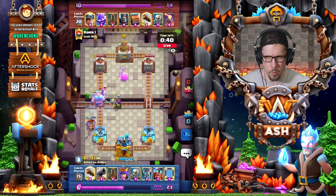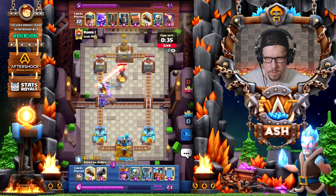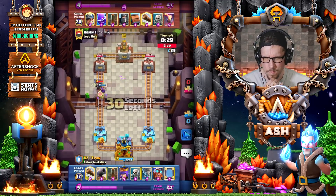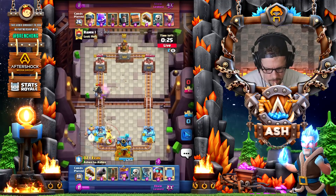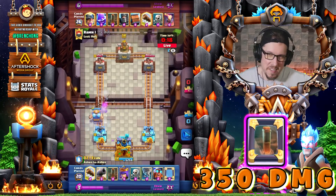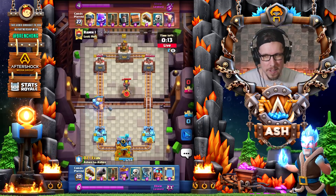He plays the Electro Giant and it didn't really do anything directly, but now I'm in the damage lead because of the earthquake mirror combo. The mirrored earthquake does like 350 damage — that's pretty insane. Do you think mirror is like the most broken card ever right now?